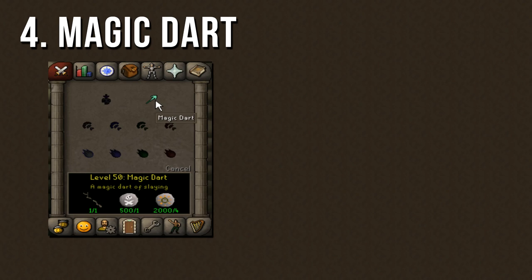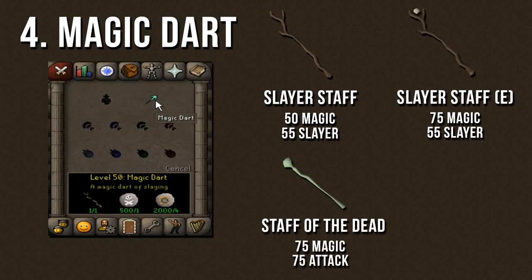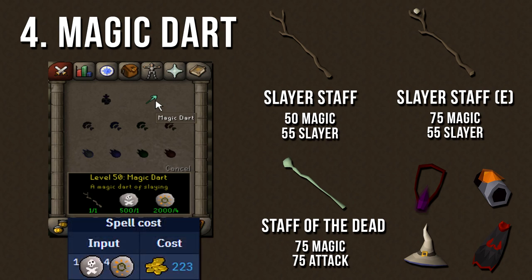You can also kill Kurasks with magic, but you must use the Magic Dart spell in order to damage them. It requires level 50 Magic and 55 Slayer to cast, and you must be wielding a Slayer Staff, a Slayer Staff (e), or a Staff of the Dead. The max hit depends on your magic level — at level 99 Magic, it's 20 with the Slayer Staff, 22 with the Staff of the Dead, or 31 with the Slayer Staff (e). The max hit can also be raised by wearing armor that gives a damage boost, like the Occult Necklace, Tormented Bracelet, and Ancestral Armor, making it possible to hit in the high 30s. If you have a high magic level and good magic damage gear, magic can give you more kills per hour than range, but the cost is a little higher at around 200 coins per cast.